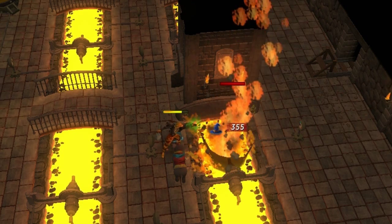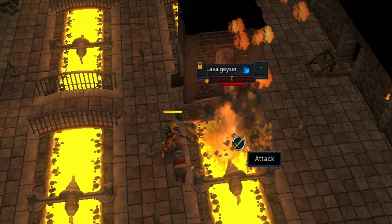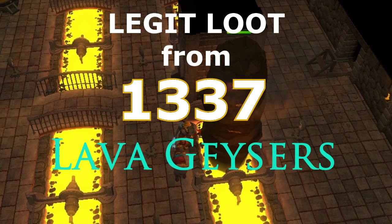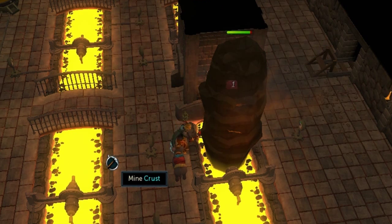Welcome back everyone to another video by Static Ray. Legit loot from 1337 lava geysers — what do they drop? Drop rate statistics.